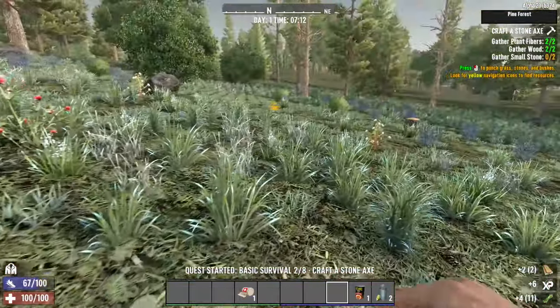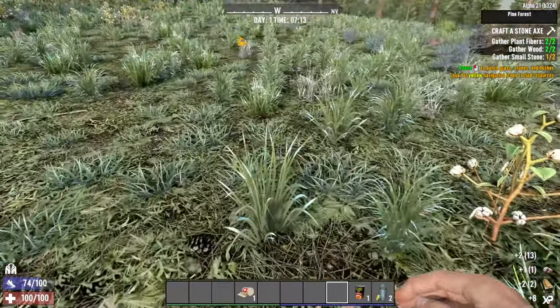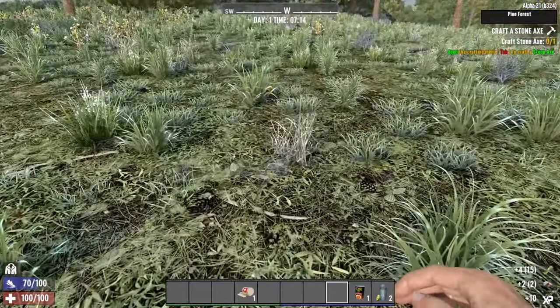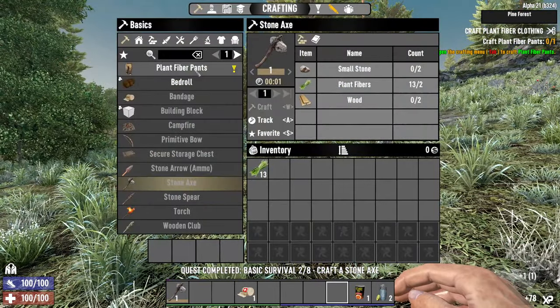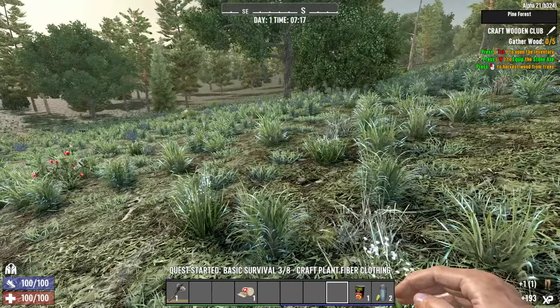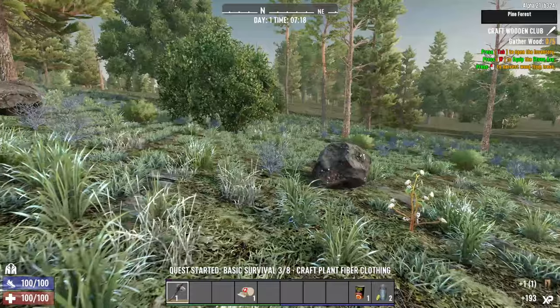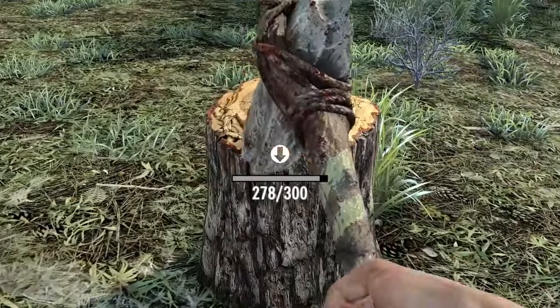The game gives me hints on where to find wood and stone. I gather wood from small branch-like plants and find stone lying on the ground. I have enough resources to craft the axe and some fiber pens using the fiber I got from scrapping the bedroll. In Alpha 21 the developers decided that all you need is pens - the rest of the clothes are not that important. With the axe, I can gather wood and stone faster.